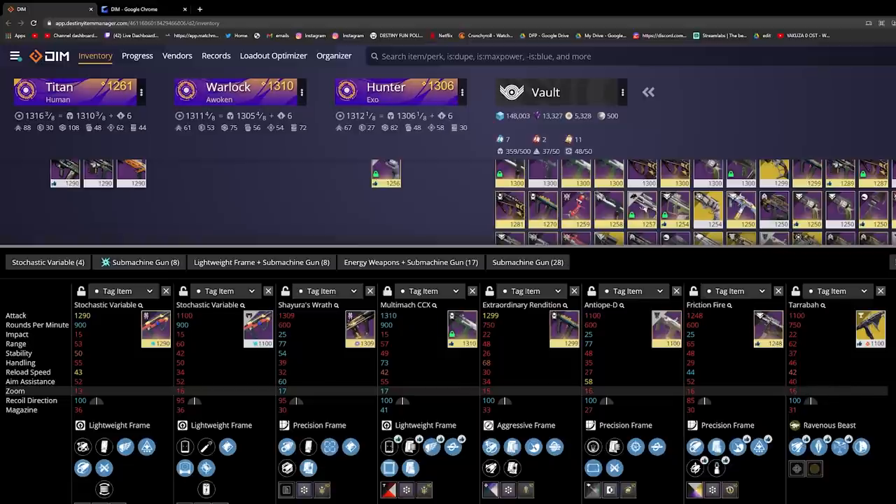Whereas all of these other really great SMGs have a minimum zoom value of around 15, especially the 600 and 900 RPM archetypes. Looking at Shayura's Wrath, looking at the Multi-Mac, looking at the Anti-Up-D, the Friction Fire — hell, even the Taraba, which I did a video on a couple of days ago, has a zoom value of 16.